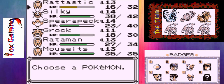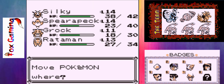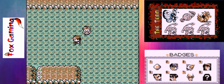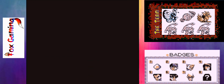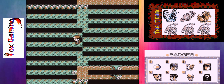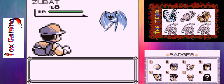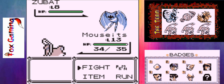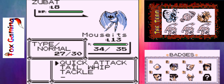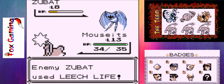Check out the party. Put Mouset up front for now. I'll be so happy once I get out of this cave. I swear, I just had three Zubats in a row, just like that — every two or three steps, a Zubat, another two or three steps, another Zubat. Easy EXP. That's how I'm going to look at it — easy EXP.